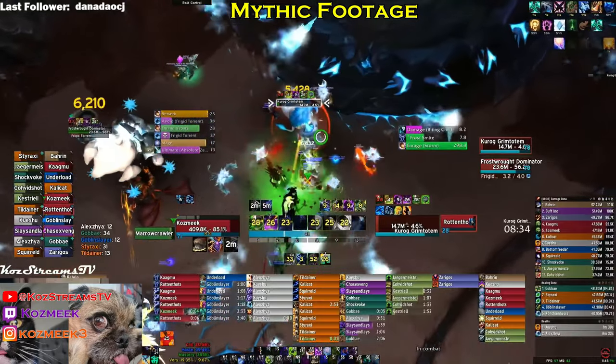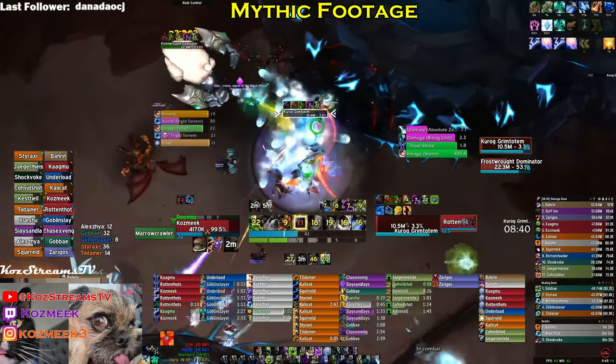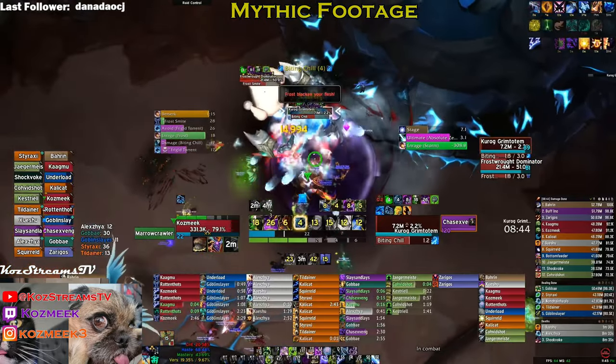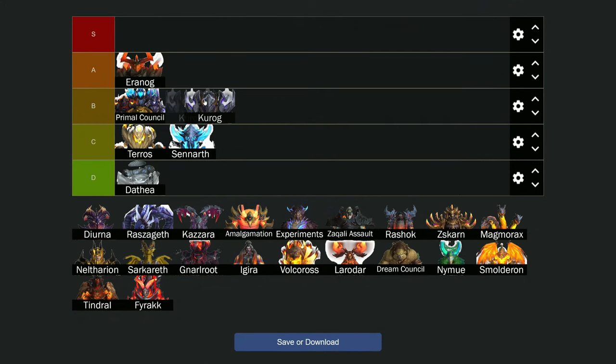Overall, being a middle boss of the raid, it had minimal impacts in regards to how this boss interacts with tanks. Taking Mythic into consideration, which now provides a second add in each elemental phase, tanks get an extra taunt mechanic and additional dodges and soaks to participate in. This fight gives tanks just enough to do without being a cognitive overload. It was very fun and enjoyable to progress in Season 1. Taking all of that into consideration, I would place Kurok in B tier, as overall it was a very engaging fight for tanks.